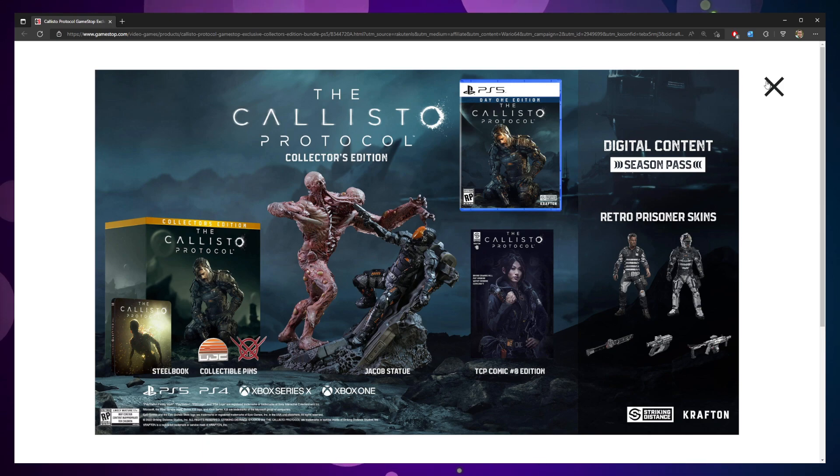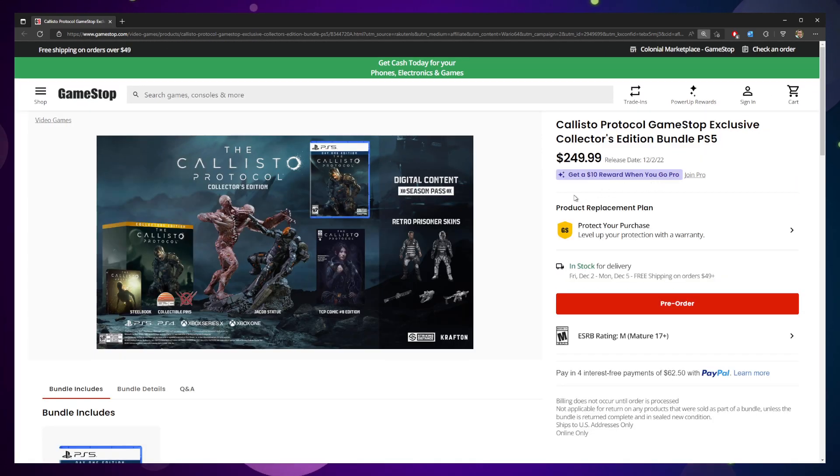It is available right now for pre-order at $250. It comes out early December. You can pre-order, they'll ship it to you, or you can pick it up in store. Keep in mind this is a GameStop exclusive — not Best Buy, not Target, not Walmart, none of the other big box stores. As far as I know, you have to get this from GameStop only. For me, I think it's a little steep in price. Very excited for the game and I absolutely plan on playing it on PlayStation 5 day one, but probably just a standard edition for me. If you are interested, I'll post a link to the ordering page in the description box below.